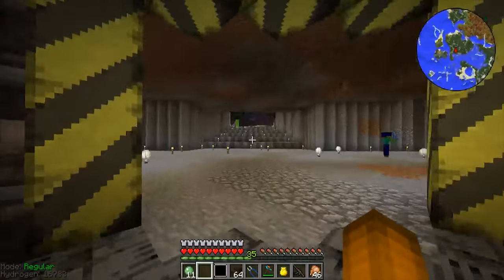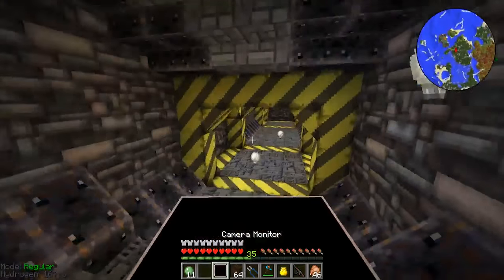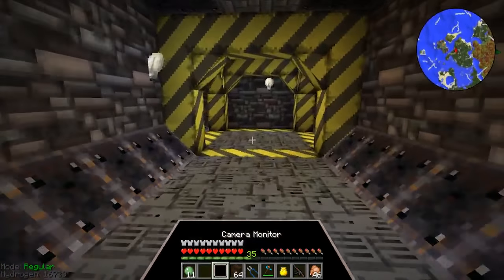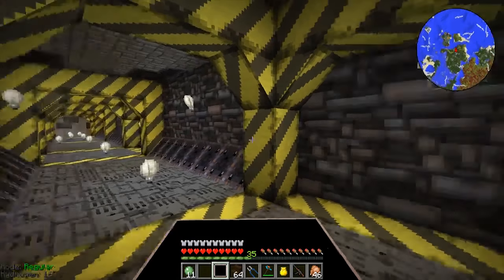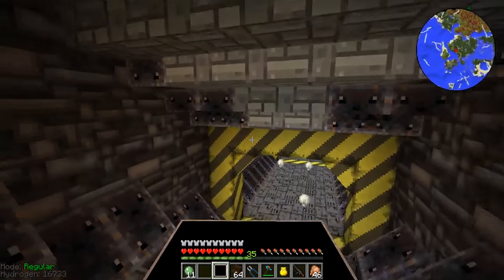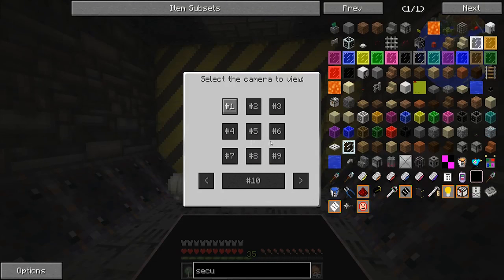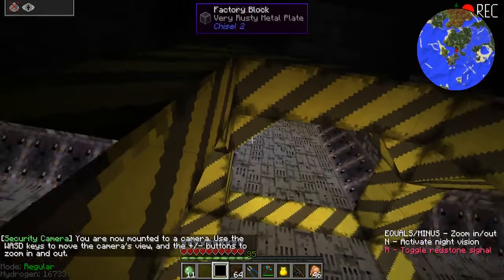It even connects up over here to the hangar. I also did this area as well, so you can actually walk up to the hangar now and it's all completed. This took me a couple hours, but it wasn't too bad. With modded Minecraft the resources are so easy to get, and mining away all the stuff is very easy. Now let's go ahead and test out this camera monitor — it's going to connect up to a security camera that we have placed somewhere around the tunnels.